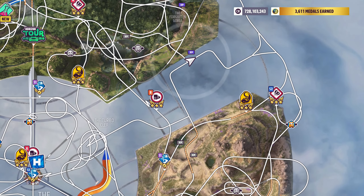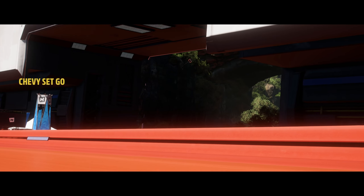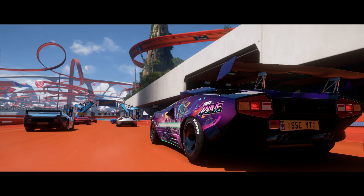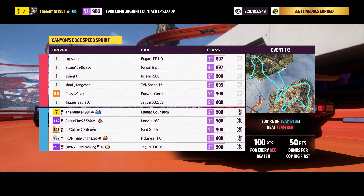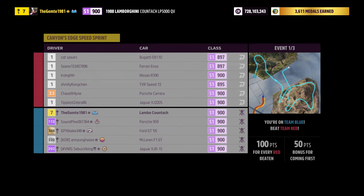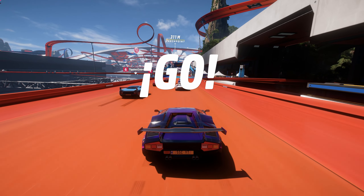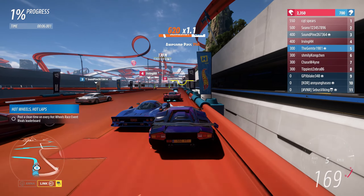Race locations one, two, and three. Canyon's Edge Speed Sprint. We've got a Porsche, a Ford, a McLaren, and a Jaguar. I was going to go with the Jaguar actually, but I figured we'd go with the Lambo and give it a bit more of a push. The Countach should be good enough for what we need here.